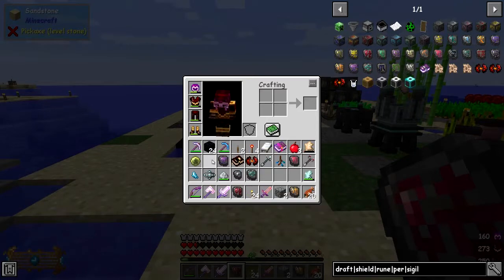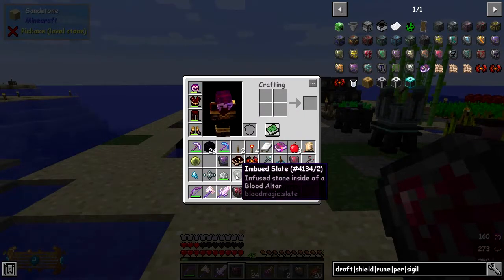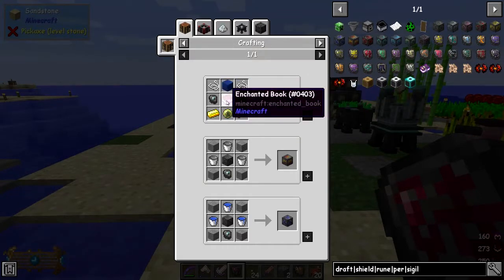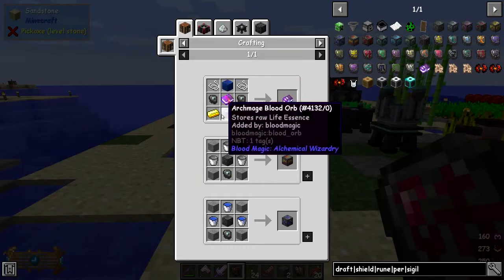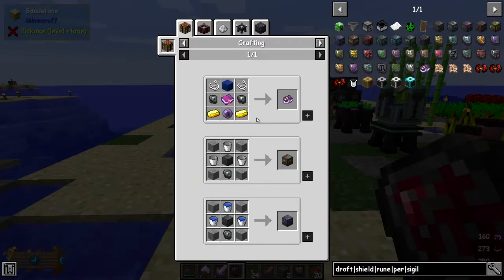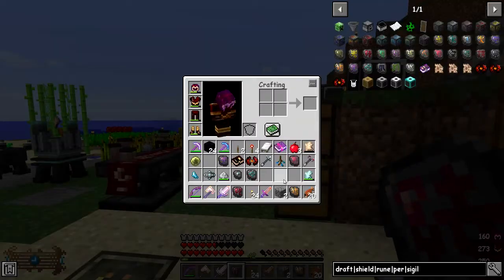There's one more thing I'd like to make, and I need another imbued slate. If we look at the uses of this, you'll see we can make the Tomb of Praetor. The Tomb of Praetor basically stores XP. So I need two strings, one enchanted book, a couple of gold ingots, a magician's blood orb or master blood orb will do, and some lapis.